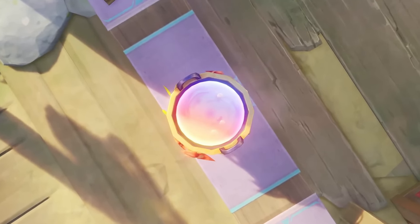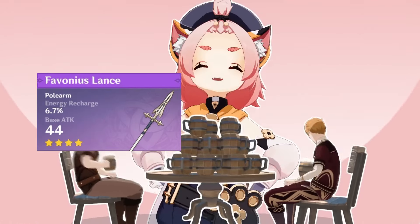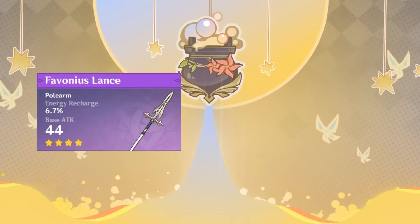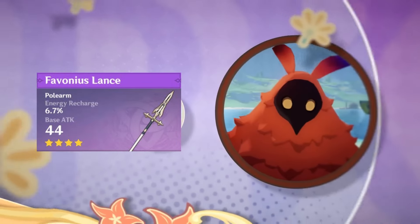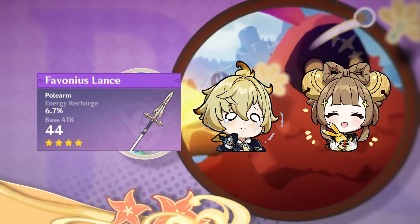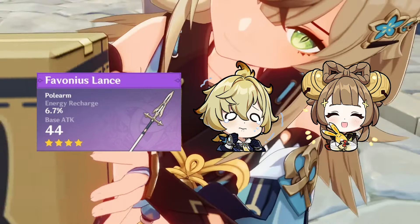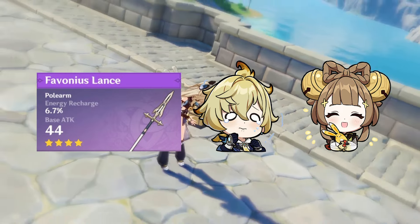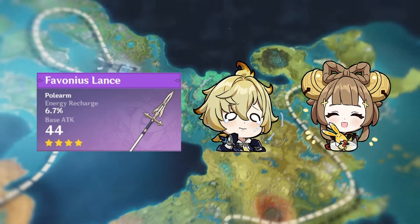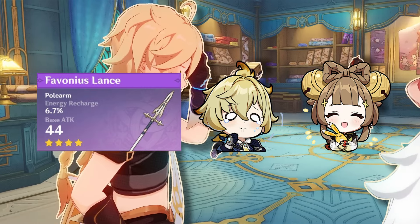The biggest competitor for this weapon is not actually Black Tassel but the Favonius Lance, which is one of the best support polearms. The Favonius Lance requires you to build some crit rate and high refinements to trigger its passive consistently, but it also provides energy recharge which is required by Mika and Yao Yao. Even though it requires some crit rate, HP% sands, HP% goblet, and some HP substats from flower and feather are enough to get decent healing from these units. This weapon also provides energy for the whole team, which is overall better as it reduces the team's energy requirements.